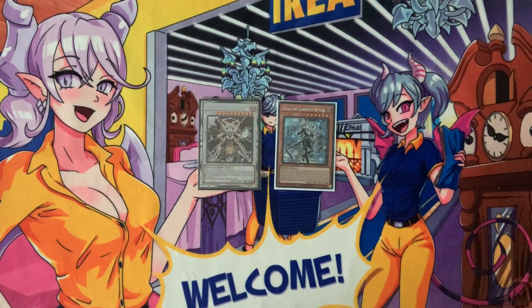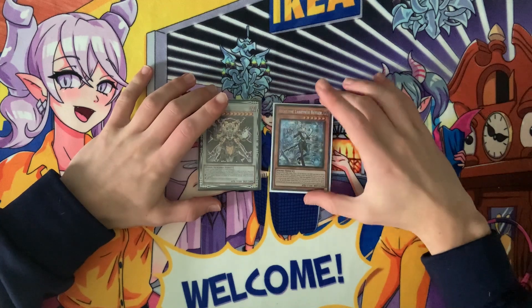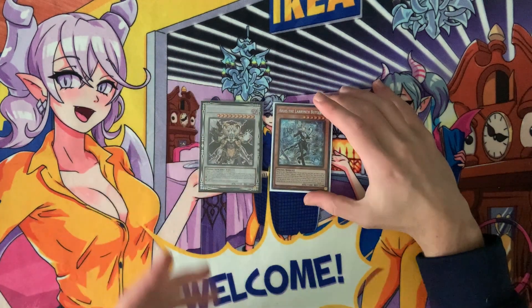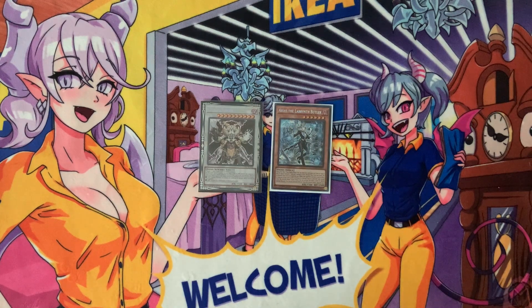Hello everybody, it's Pineapple here back with another video. Today we're going to be going over just about everything you need to know about Labyrinth for a post-Agov world, because it's about to change significantly, mostly due to Arias and how it enables you to do all sorts of powerful actions — specifically with Chaos Angel, as well as turn zero. There's going to be a lot of new Lab players, and the last video I made has since become extremely outdated due to how the metagame has shifted and all the new interactions we've discovered over time.